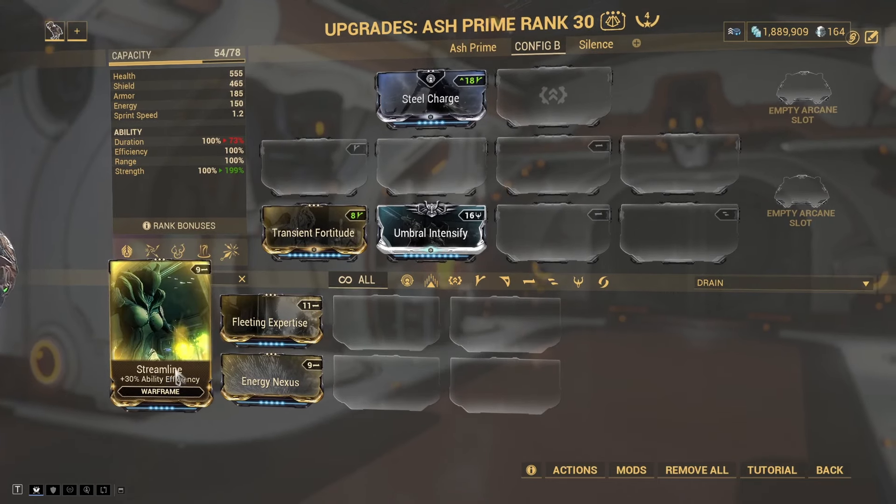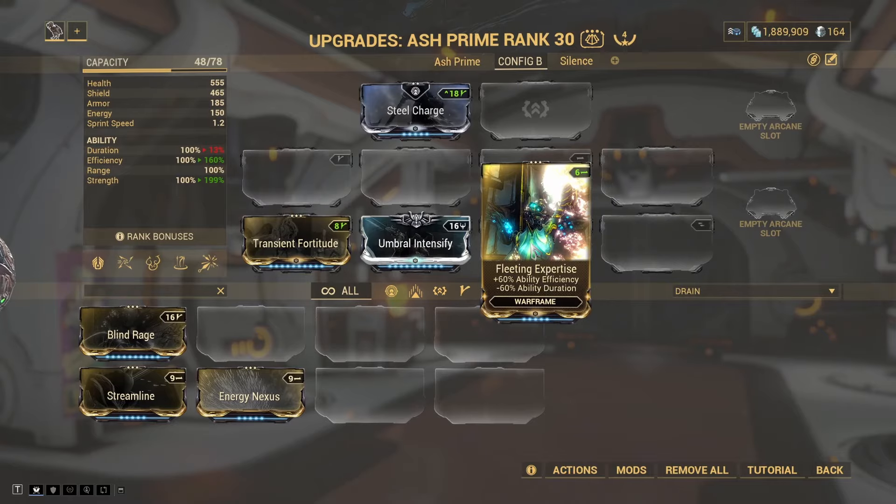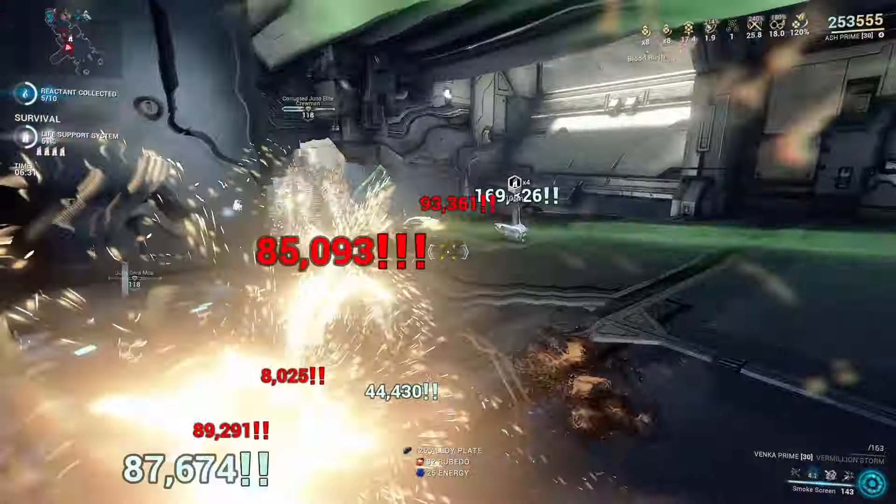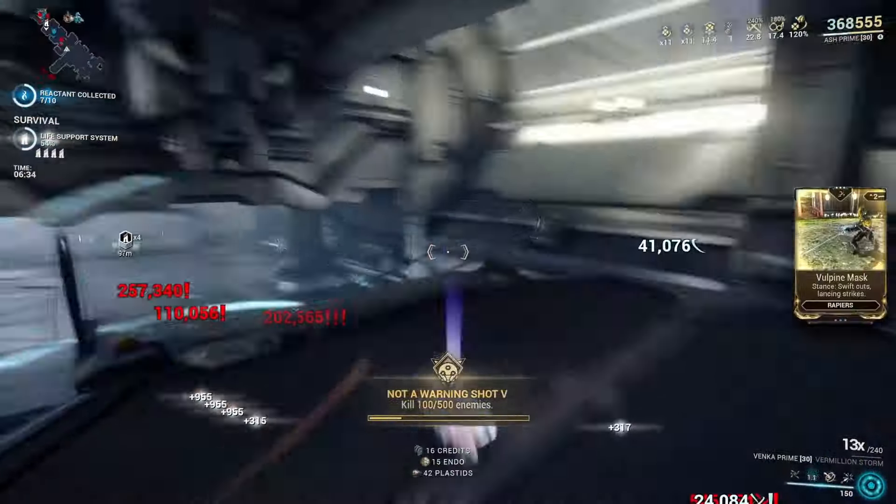You can use Streamline, which is fine, but I like to use Fleeting Expertise. This brings his ability cost down so low you can easily offset all of his energy drain by just equipping Energy Nexus. At only 2.4 energy per marked target, you can easily be gaining more energy than you're using.